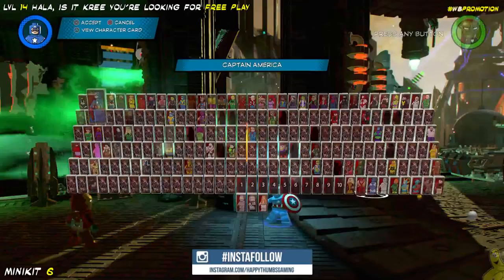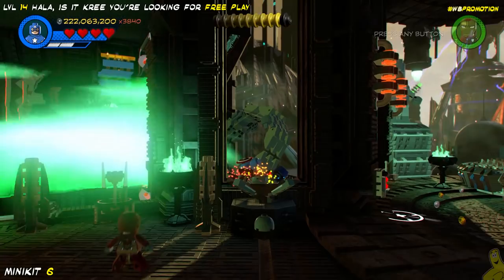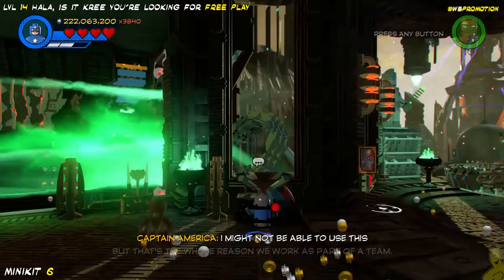It wasn't a complete fail, but it was pretty redonkulous. Next up, in the middle of the room, we're going to find this little fire burning away. We're going to pull out Cap'n and his shield and go ahead and give it the old stamp. Booyah — we got some buildable bricks that turn into a minikit, so we'll go ahead and swoop that up.